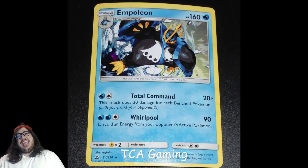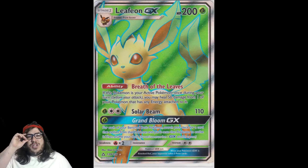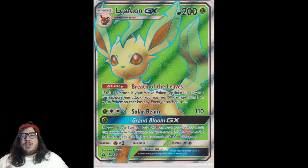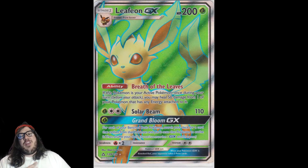Next up is one of our first GX Pokémon: Leafeon GX at number 7 with 26 votes. It has 200 HP and the ability Breath of the Leaves — if this Pokémon is your Active Pokémon, once during your turn before you attack, you may heal 50 damage from one of your Pokémon that has any energy attached. So you can heal your Pokémon, but 50 isn't that much when we're swinging for huge damage numbers right now. You could heal multiple times by switching between Leafeons, but I don't think the ability is what we really care about here.